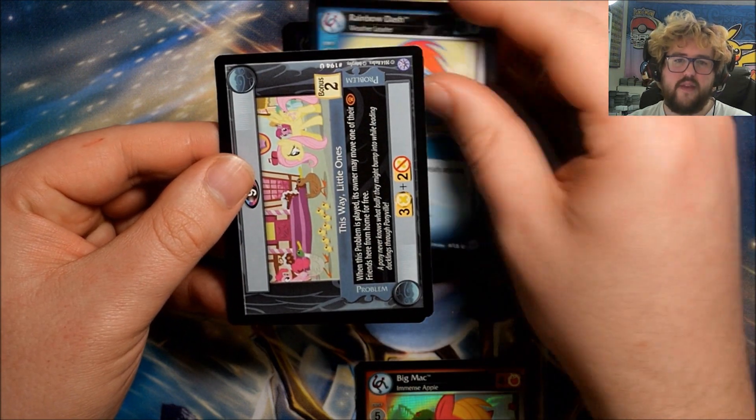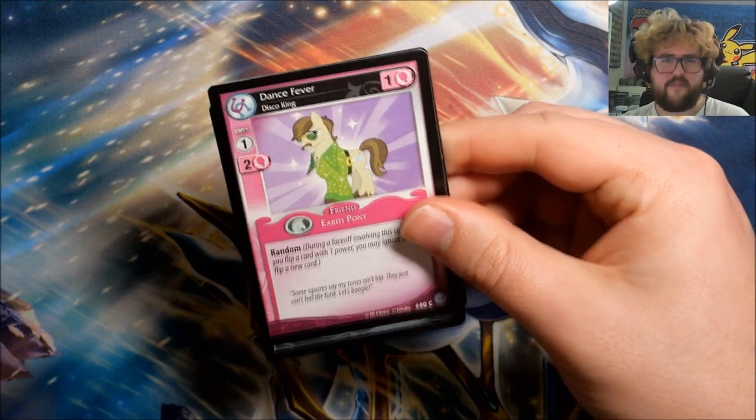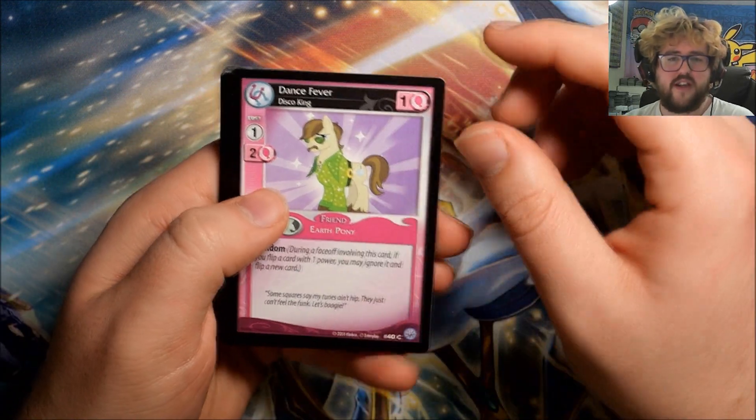We then have Rainbow Dash: Weather Leader, This Way Little Ones, and What Went Wrong. Hitting that third ultra rare is very nice — that's a nice box. I say I think because I don't know the pull odds.